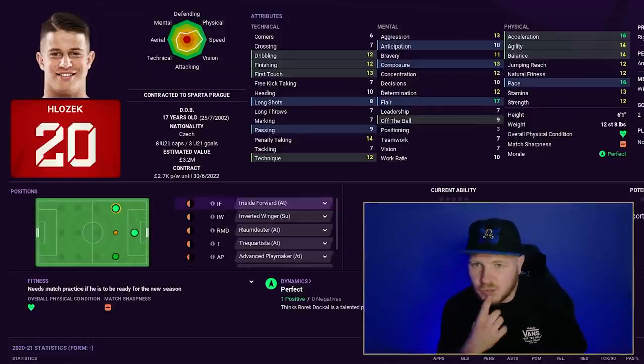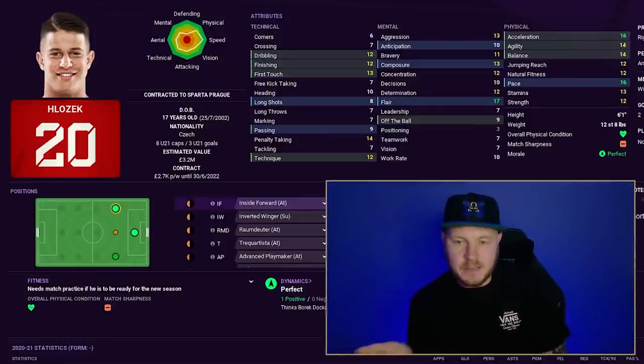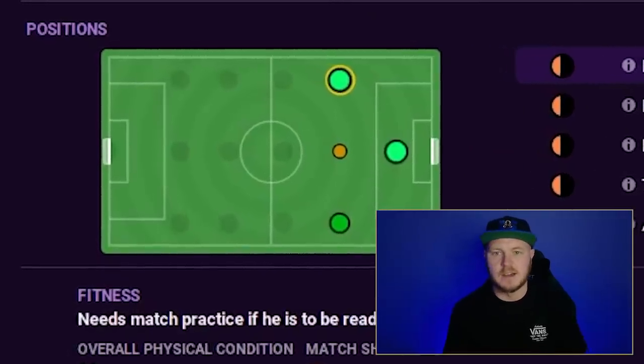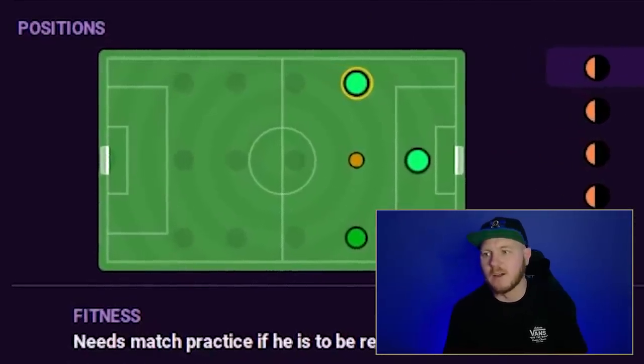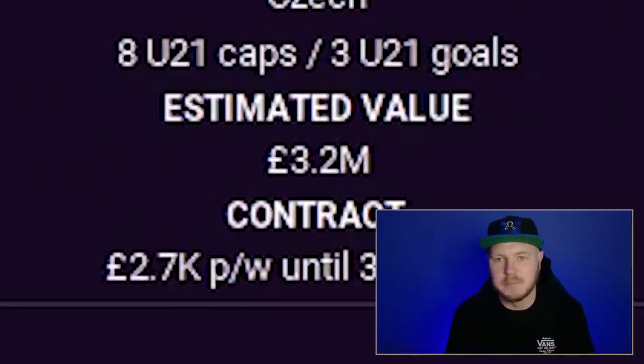I also tried Adam Hlozek, who I remember being really cheap last year and now predominantly plays on the left cutting inside on his right foot. But he's already valued at £3.2 million, so obviously that can't be done either.